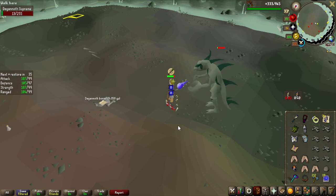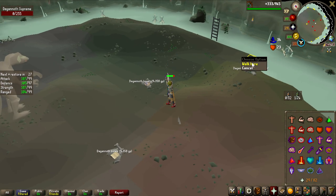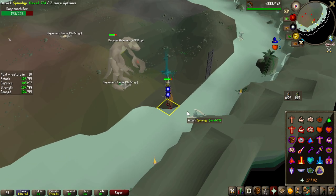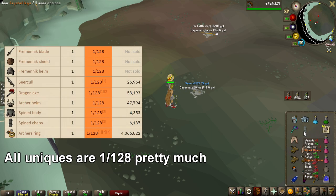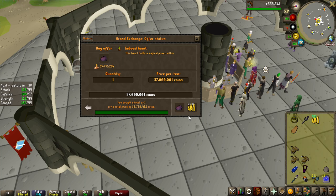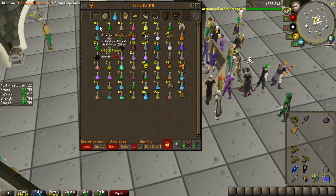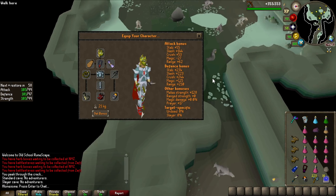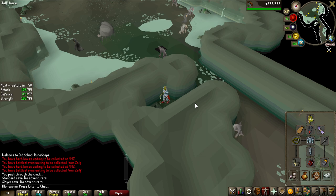The first trip was a bit messy — I didn't bring enough restores, but I haven't done this in a while so I'll adjust. I did 12 kills on each Dagannoth King. To optimize, I'm going to buy the Imbued Heart for a magic boost using some money from the Dragon Warhammers I got last video. I'm also going to bring Crystal Armor for melee and Blood Fury for healing so I don't need any food and can bring as many restores as possible.